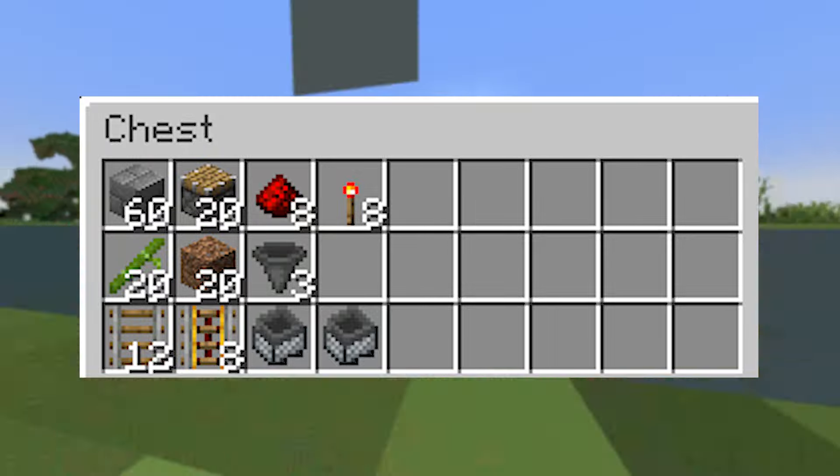Go ahead and take out your chest and place it all the way on the bottom. Now take out your hoppers and place your first hopper on top of the chest going into it, with two hoppers going one into that hopper and the second one going into the hopper after that, so they all funnel into the chest. To make sure these work, drop one piece of dirt on top of one of the hoppers and make sure it ends up in the chest. If it's not working, just redo your hoppers.